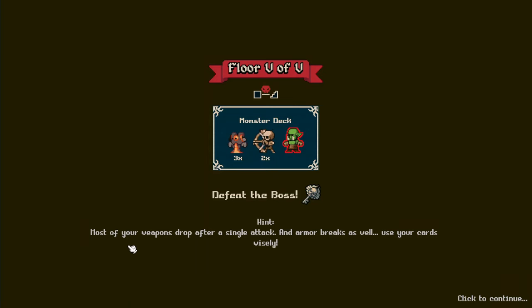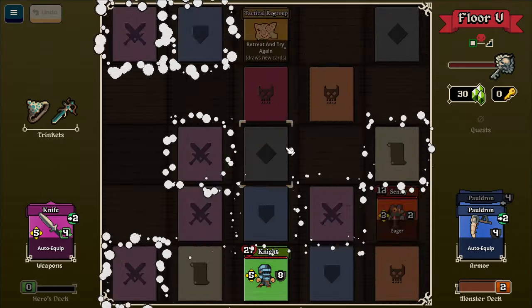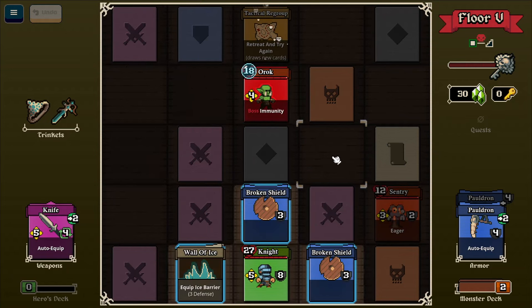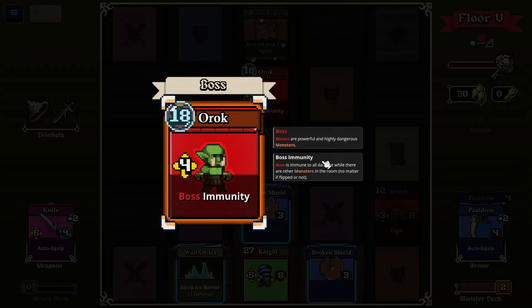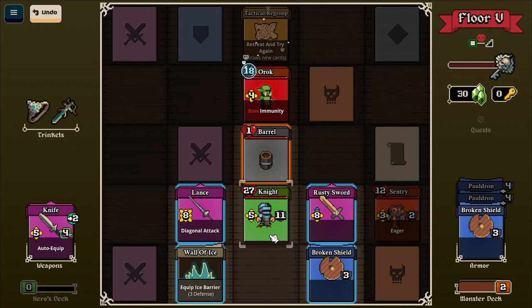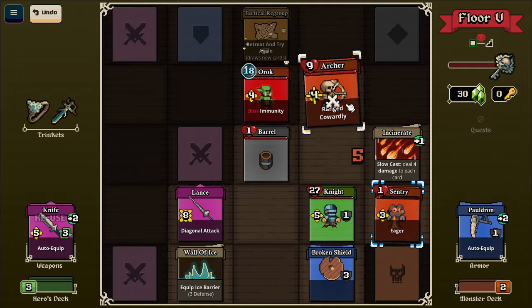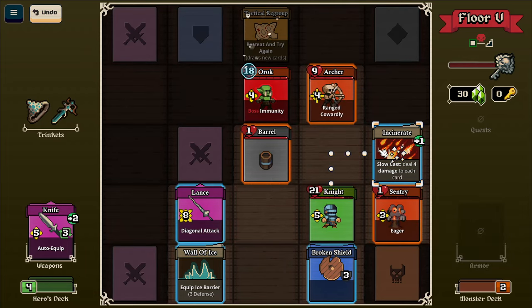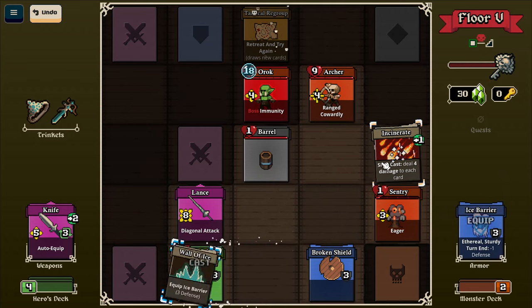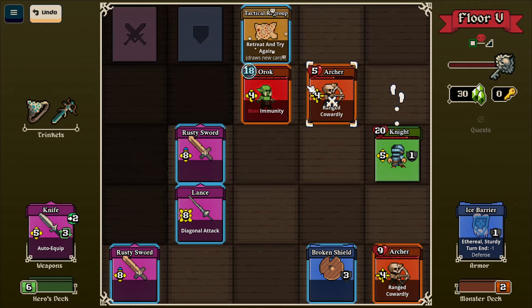Is it a boss fella? Defeat the boss. Most of your weapons drop after a single attack. You won't defeat me. Boss immunity - immune to all damage while the other monsters are in the room. Makes sense. 18 health and he's already flipped. I'll smack him back. A little cheeky archer up there. I didn't think he was going to do that twice. Sneak off for that one. I'm going to grab incinerate. We'll get rid of the archer, get rid of the sentry. Retreats after being attacked directly, specifically.